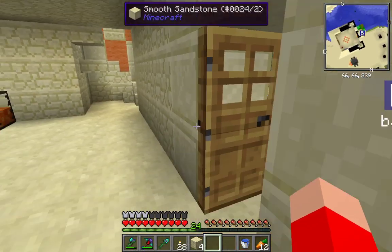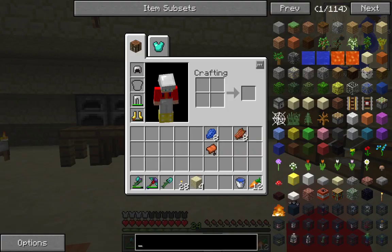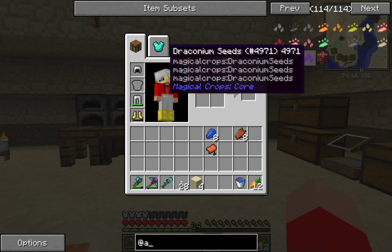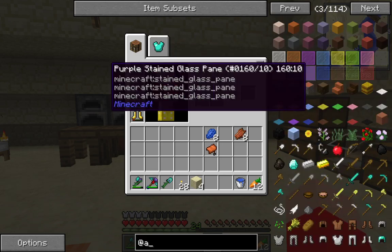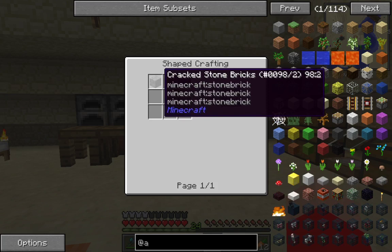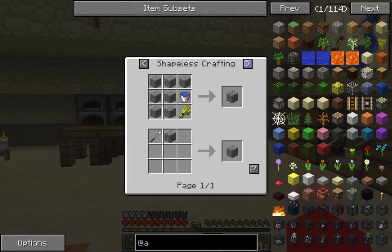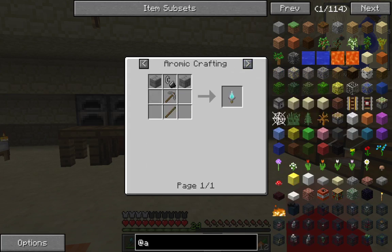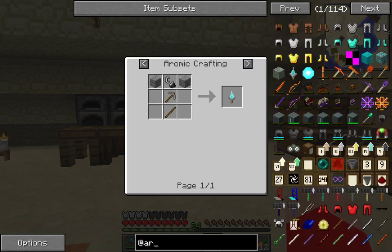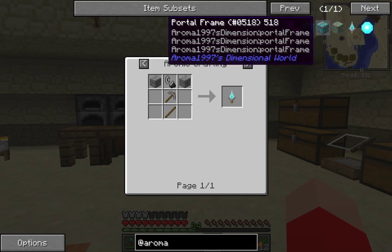I am going to try to go to another dimension. It's quite a simple one, and it's one that's been in the pack from the start. I forget the name of it sometimes — easiest way to find out. There we go: Aroma. It's only a small pack, but it does work.